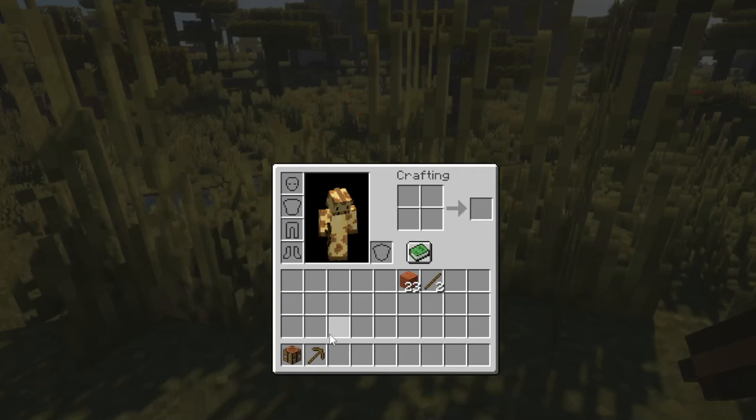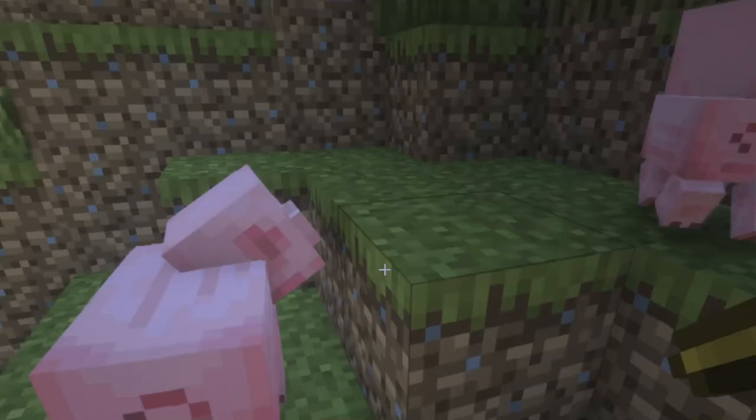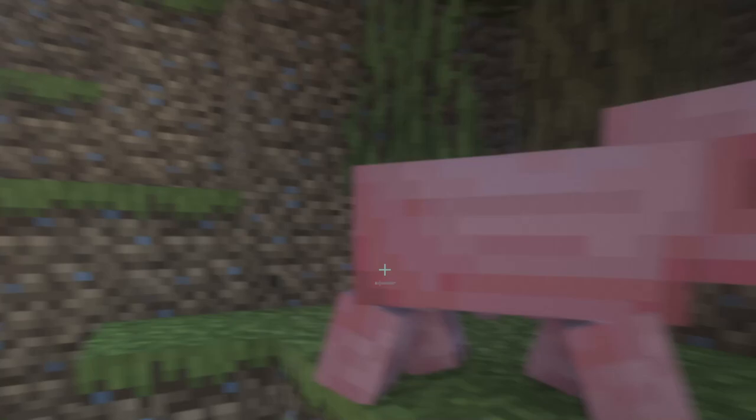I've got my wood pickaxe done - let me check my inventory. Now let's go grab some cobblestone. Cobblestone, cobblestone - I really want to try and find a village. We got some pigs - Mr. and Mrs. Bacon! Oh they've got a baby, hello! Baby pig, you saw nothing. Okay, anyway, back to what I came for - I'll grab some cobblestone for a furnace and stone tools as well.